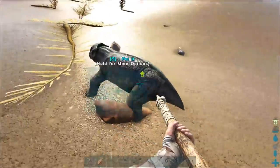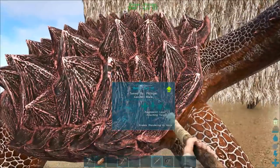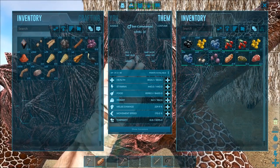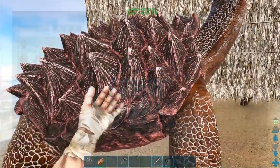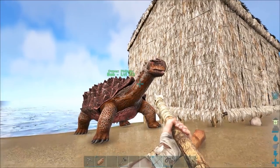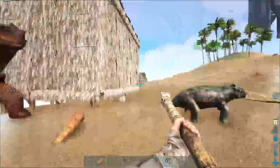Yesterday we went out and we tamed XP's and we tamed Bob. Now both of these two have just been leveling up a little bit passively. On Bob, I'm just going with weight for a little bit. I might put a little bit more melee damage and health in him, but right now I just want him to be my refrigerator. You're a good refrigerator. Be a refrigerator. Good job, bud.